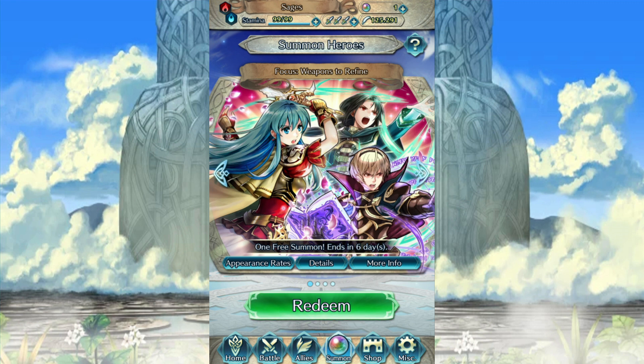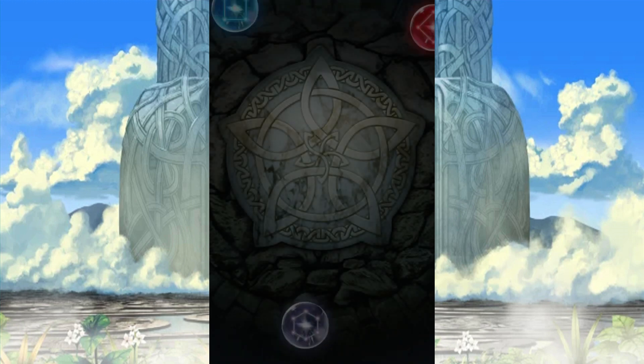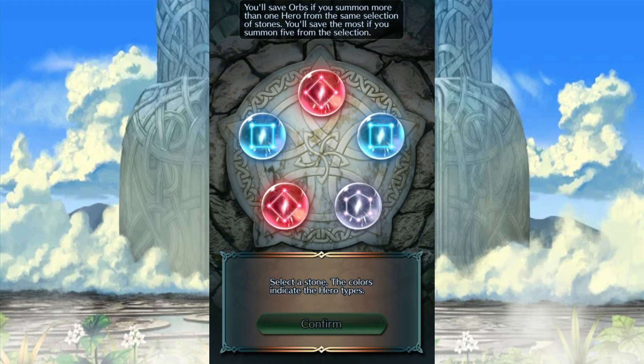All in all, it's a decent banner. But I'm going to say if you really want to aim for something great, I would probably say aim for reds. Leo is the only five-star exclusive there, and it's always nice to get. So let's try and see what we can get from this little pool here.